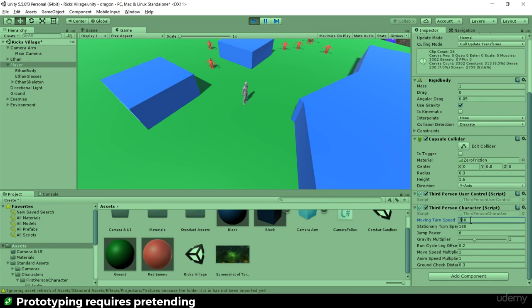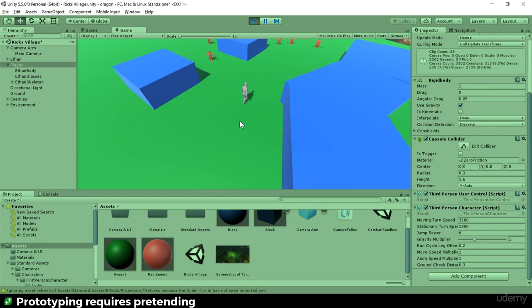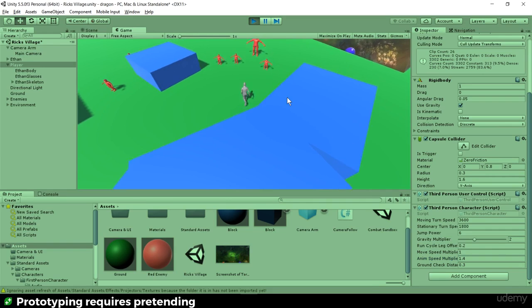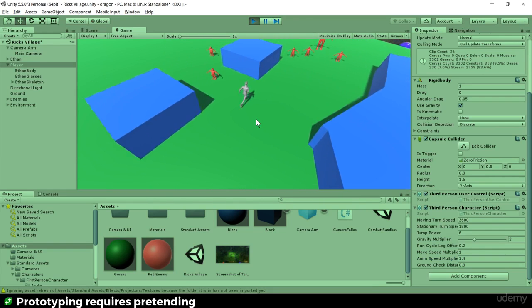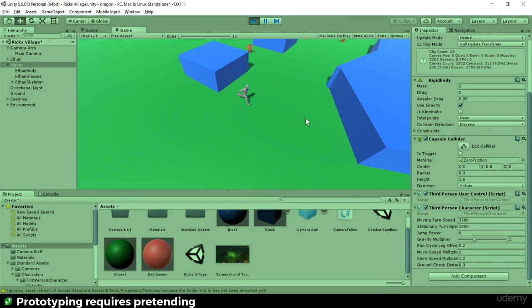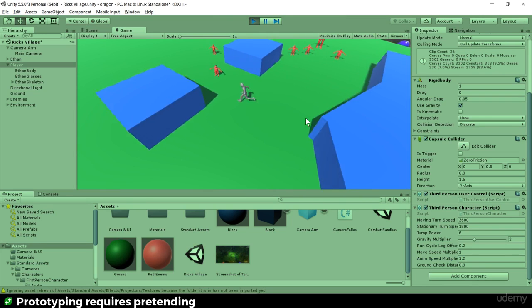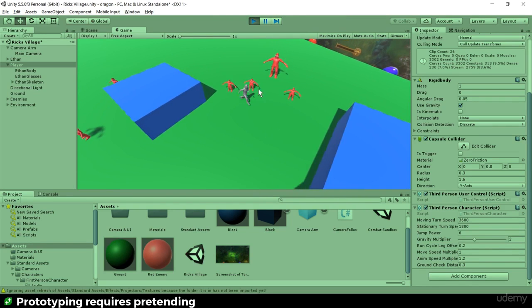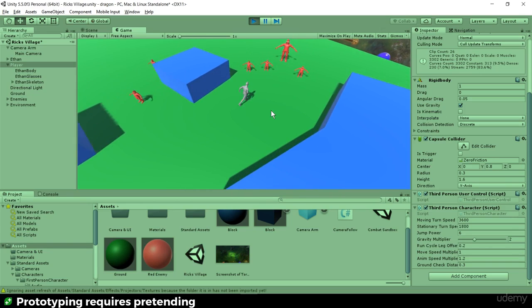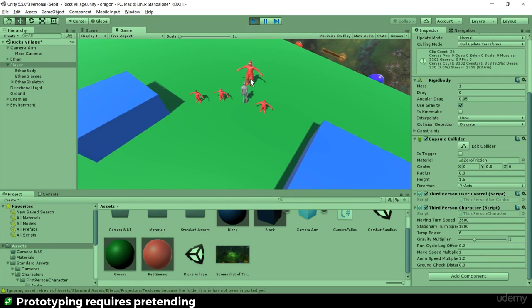I like to tweak movement while still in play mode so I can see changes straight away. The turn speed feels very slow, so I'll add a zero to it — and also to the run speed. I'm a big fan of increasing things by a lot to see what happens. It's feeling a little crisper but still a bit slow, so I'll bump animation speed to 1.4. That feels a little bit better — doesn't need to be perfect, just needs to start feeling like my game.